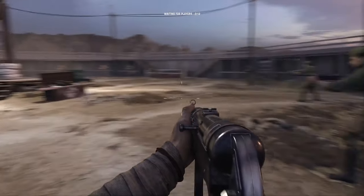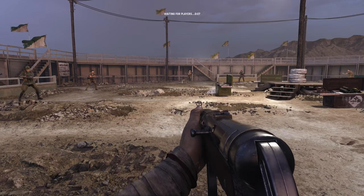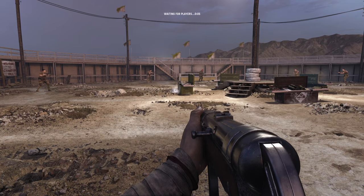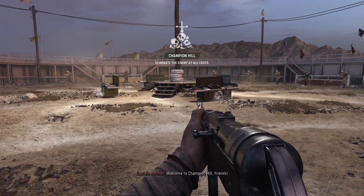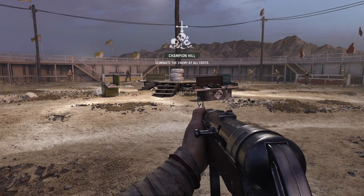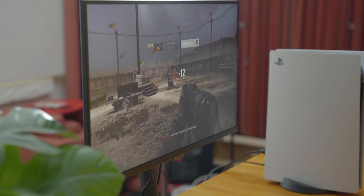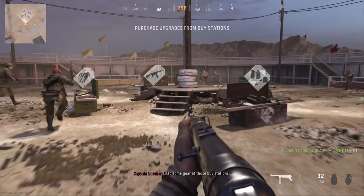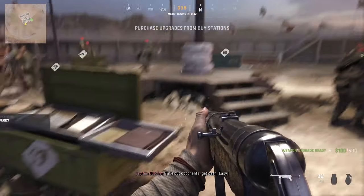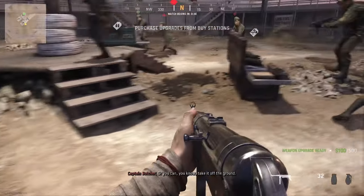At the start of each match, you'll get a speech from a soldier named Butch, who does a very precise job of explaining the Champion Hill rules. Welcome to Champion Hill, friends. Your team has a whole bunch of lives. Lose all your lives and you're eliminated. Last team standing wins. Grab some gear at those buy stations. Take out opponents, get cash. Easy. You can also grab some cash off the ground.